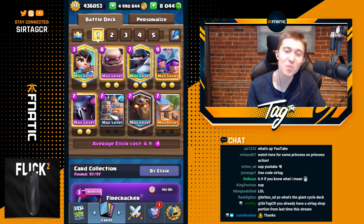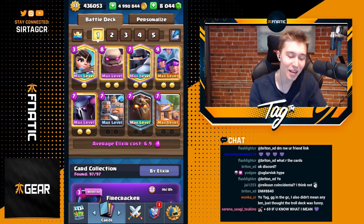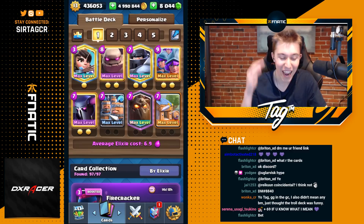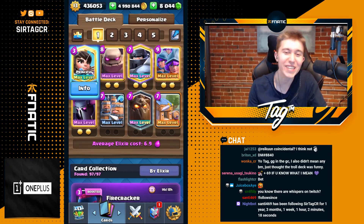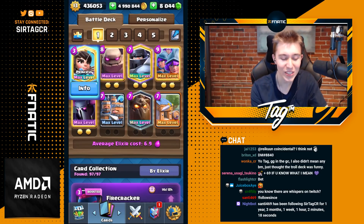For air defense, we only have the Three Musketeers, the Princess, and of course the Lava Hound Pups. Barbarian Hut and Royal Recruits are under a 1% usage rate in Clash Royale right now, and we're going to be using them both in this very deck. This is undoubtedly one of the craziest decks I've ever played in Clash Royale. So let's jump straight into some games and assert some dominance with the heaviest Cycle Princess deck in Clash Royale right now.